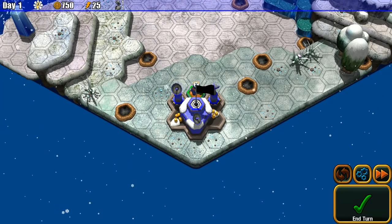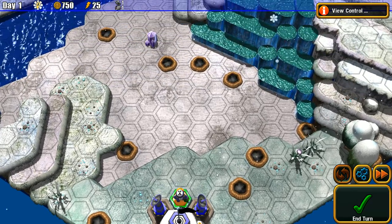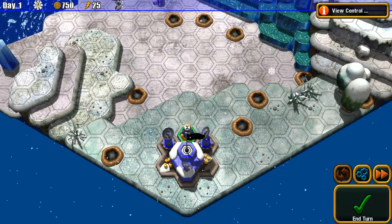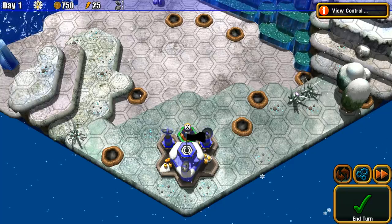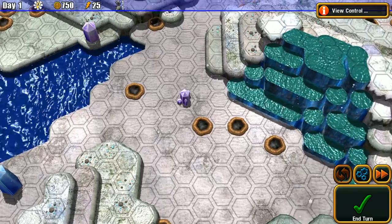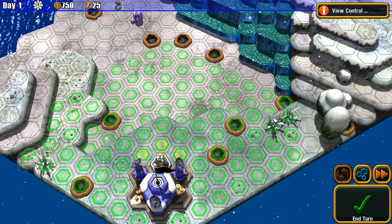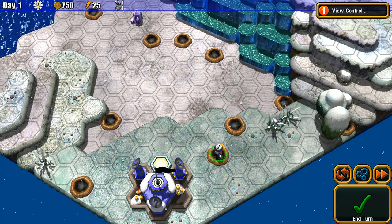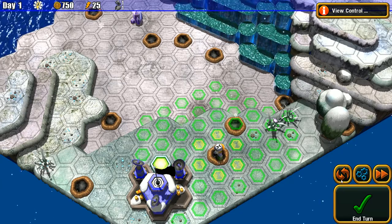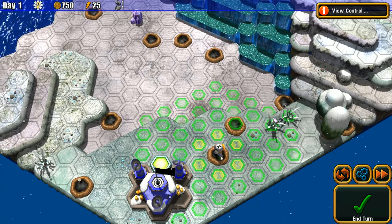Every turn you get money based on what you capture. Holding the left mouse button lets you move the camera around. This is a turn-based game. I've got an engineer here — in Great Big War Game you had to capture factories on the map with your engineer. I'm trying to figure out how this works. I admit, I don't know what I'm doing.